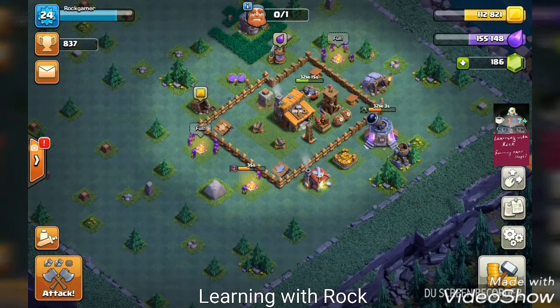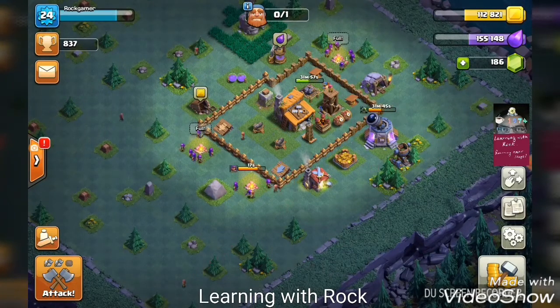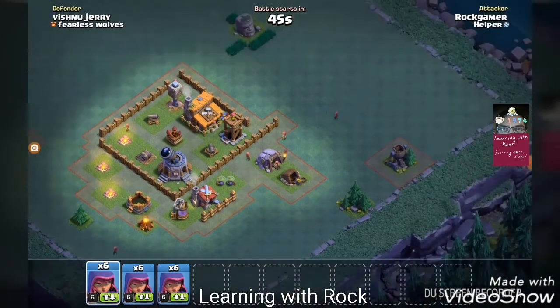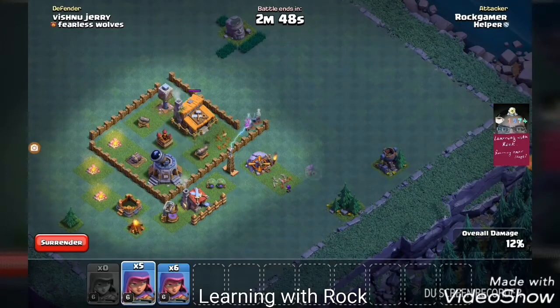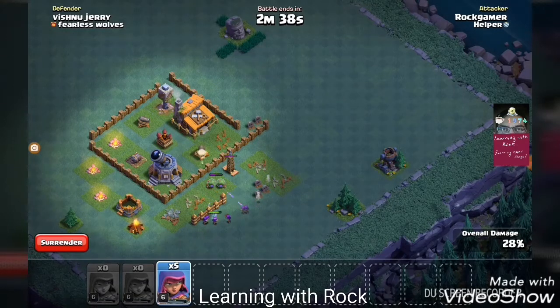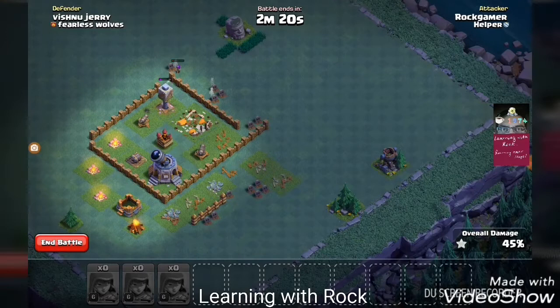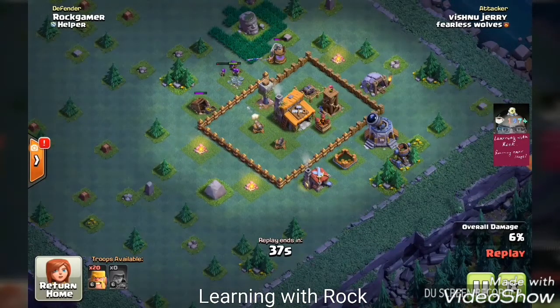We have one more victory, after which we get a cooldown period of 21-24 hours before we can attack again. This is going to be our last attack for this video. Troops are ready — we are paired with Vishnu Jerry. Start by sniping off the exposed defenses. By the time the cannon was hitting, we deployed four archers behind the town hall and the crusher and they took the town hall down. Unfortunately only one star, but we ended up winning because Vishnu Jerry could only destroy 34 percent of our base.